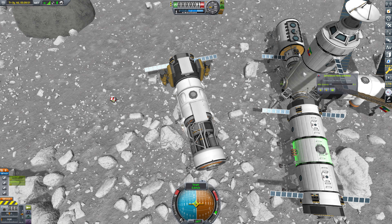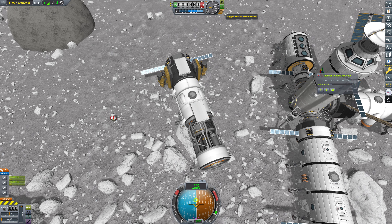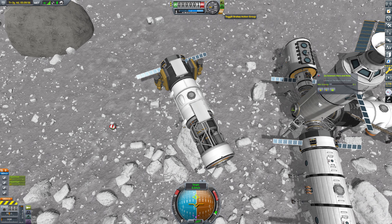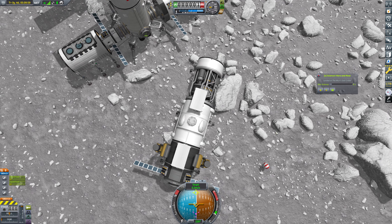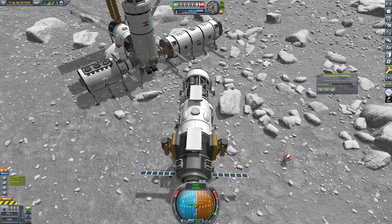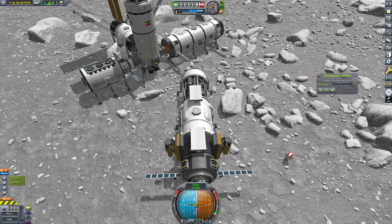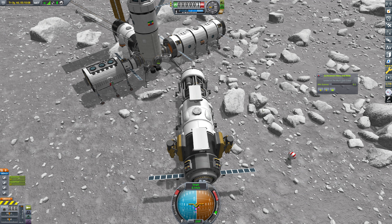Hello everybody and welcome back to Kerbal Space Program where things are weird here, there's no doubt about that. We're just going to try to bring this on over a little bit here. We've overshot slightly, but I think that's fine. I turned the traction control down to zero on the wheels, and now for whatever reason, going forward and back turns us.